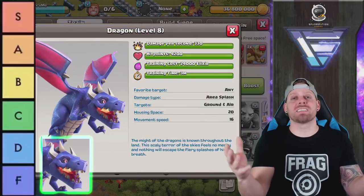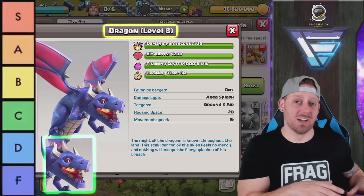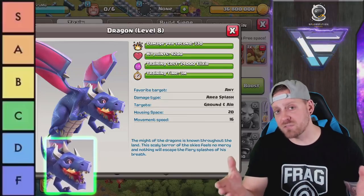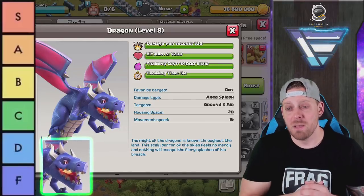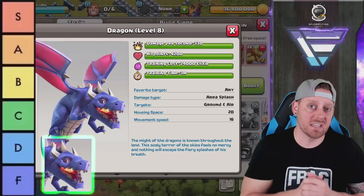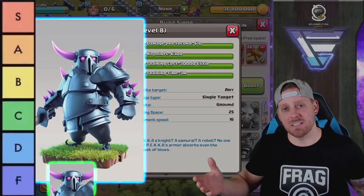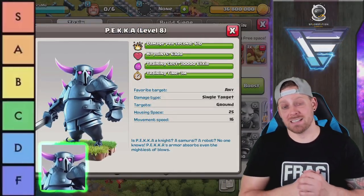Dragons — once you initially get them, you feel like you've conquered the game, and running into one in a Clan Castle is very concerning at lower levels. But up at higher level Clash of Clans right now, Dragons are not really meta. You can do Drag Freeze or Drag Bat attacks at Town Halls 11 and 12, but at TH13 the Dragons are really struggling. I love the Dragons, but in the current meta all I can give them is a B.